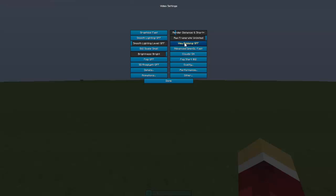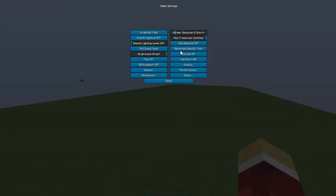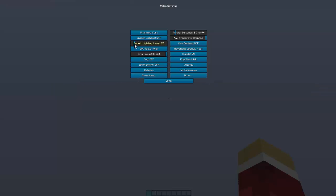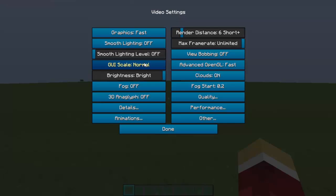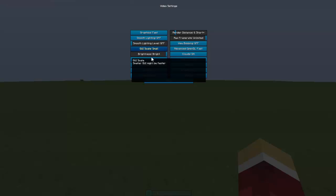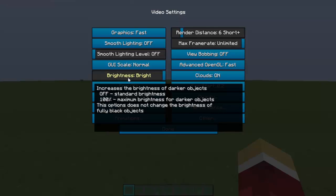If using Mipmaps, set it to off. Smooth Lighting does increase load, so have it on zero or very low. GUI Scale doesn't matter that much — personal preference, I like it small. Brightness doesn't affect FPS at all.